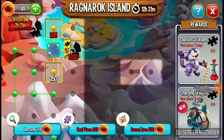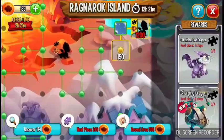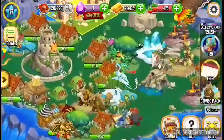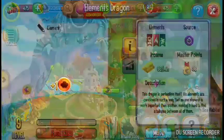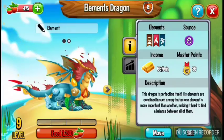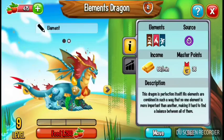The Chest Tower Cat is the lowest one at 120 — you can get them from over here from a lot of stuff. Now let me show you my dragons so far. I have the Element dragon, which is one of my favorites. Its destruction is perfection itself — its elements are combined in such a way that no one element is more important than another, making it hard to find a balance between all of them.